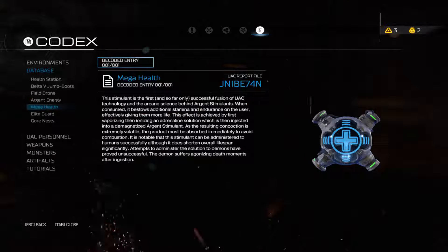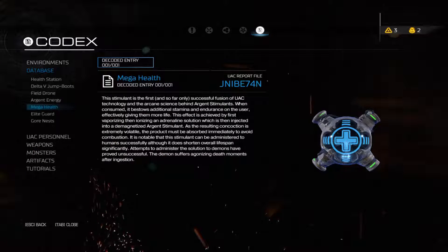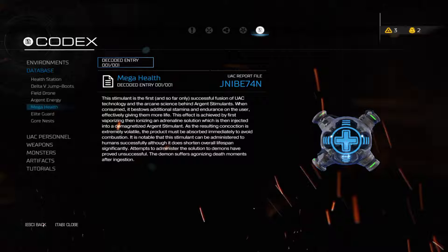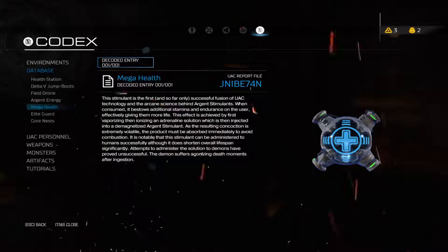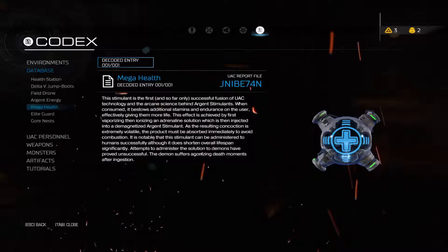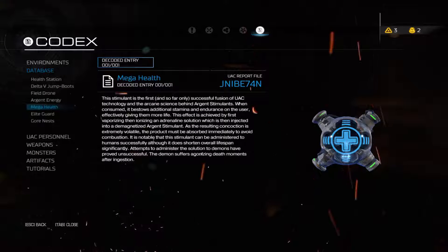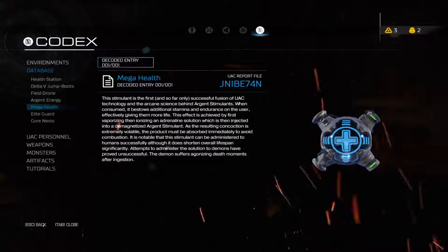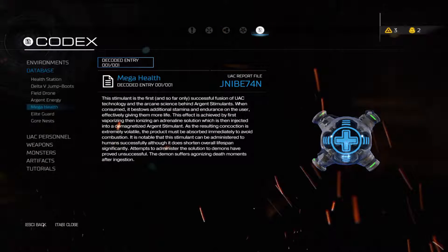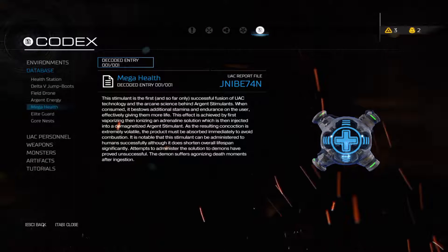Mega Health simulant is the first and so far only successful fusion of UAC egg technology and the arcane science behind Argent simulants. When consumed, they bestow additional stamina and endurance to the user, effectively giving them more life. This effect is achieved by first vaporizing an ionizing adrenaline solution, which is then injected into a demagnetized Argent simulant. As the resulting concoction is extremely volatile, the product must be absorbed immediately to avoid combustion. Normal simulant can be administered to humans successfully, although it does shorten overall lifespan significantly. Administering the solution to demons has proved on the serverless — demons over an agonized demons — moments after ingestion.